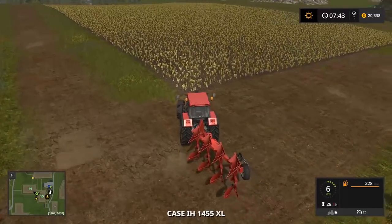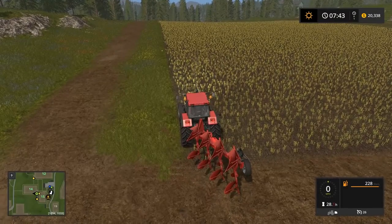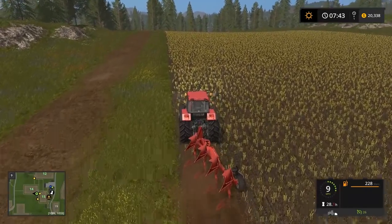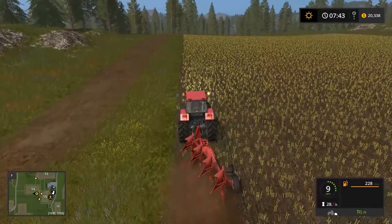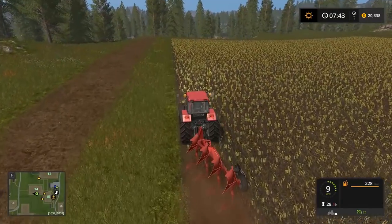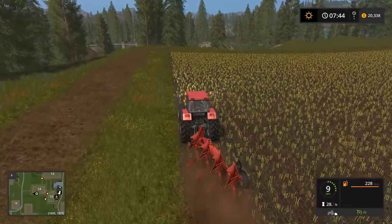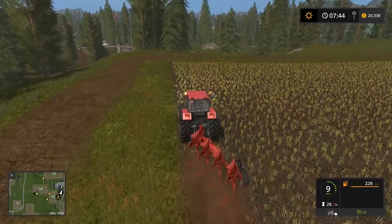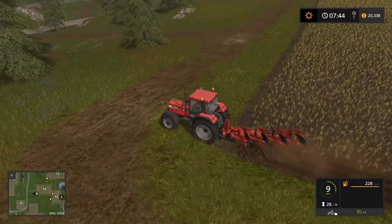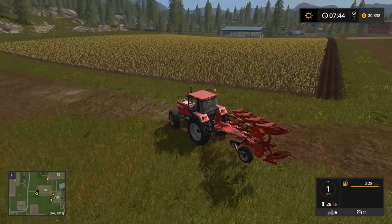We're pulling up to the field. I've flipped the plow so it's facing out — in the game you don't have to worry about which way you're going, but it's easier this way. I put the wheel right on the edge of the field, lower the plow — on 'Limit to Fields' it won't chop past the boundary, it just plows the field portion. Plowing is probably the most tedious part of this game. Once you get bigger tractors you can get bigger plows and go faster, but it's never quick.